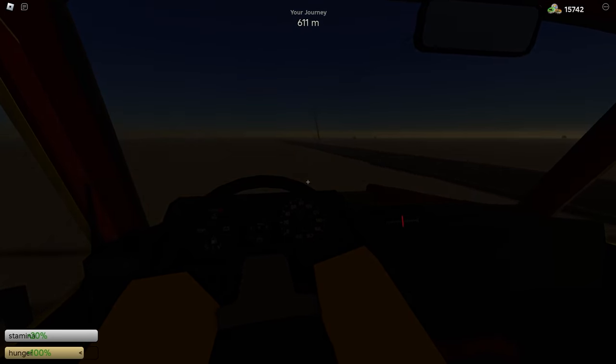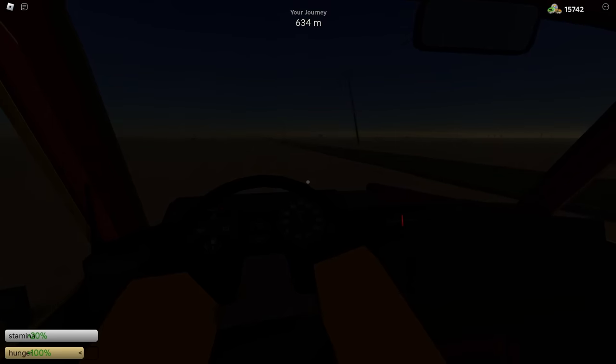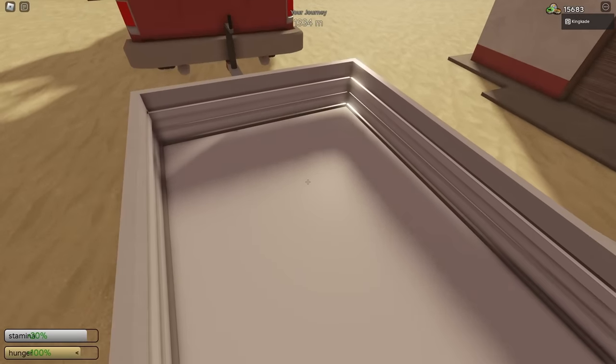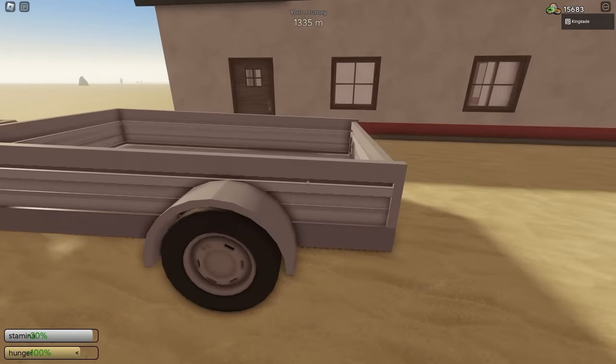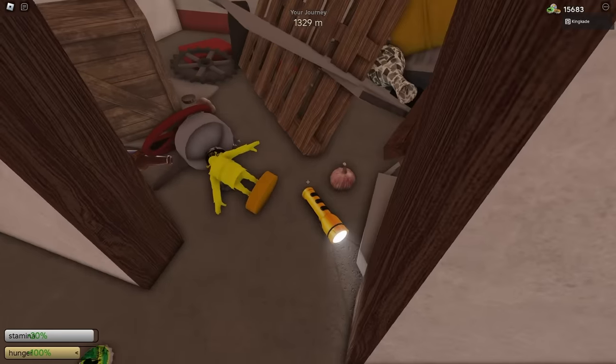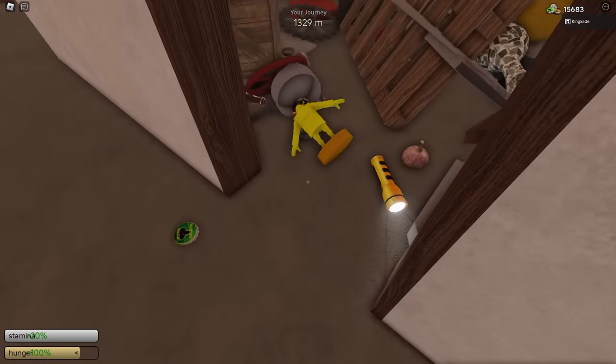Please make sure to smash that subscribe button because we're actually getting pretty close to 75,000 subscribers — that would be much appreciated. We now went ahead and found a building. This building right here is actually pretty compacted with stuff. What you want to do is pull your trailer up to the side. As you can see, this building is absolutely packed with stuff.